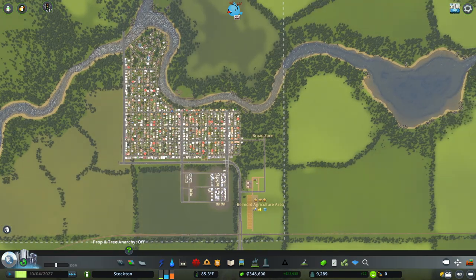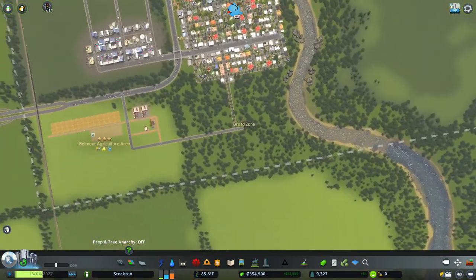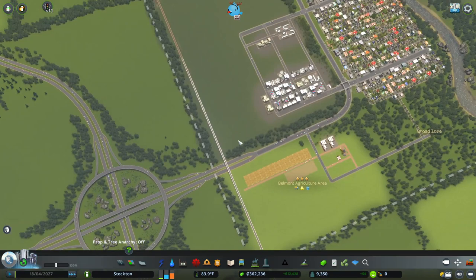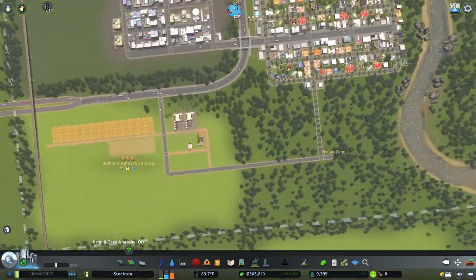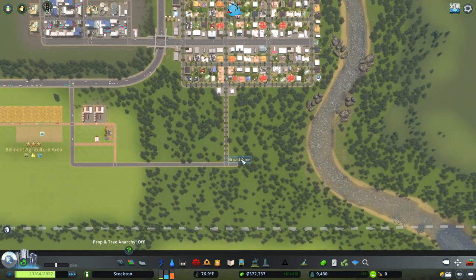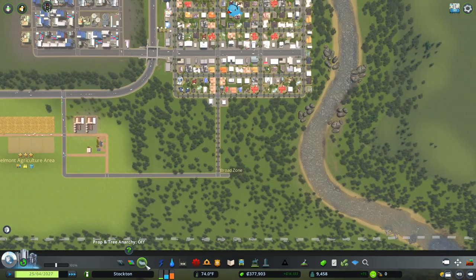What's up everybody, this is Gamer CJE, welcome back to Cities Skylines. Today we're going to be back here in Stockton and we're going to be checking out the forestry DLC content — the industry DLC. We already checked out the farming specialization in that DLC and it's pretty awesome, so it's time to check out forestry now. I did kind of set it up in the last video so that I have a pretty high demand for jobs and we're going to take advantage of that, so I already have a specialization area.